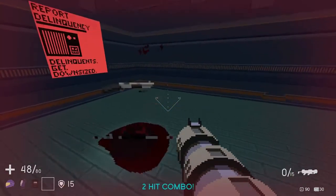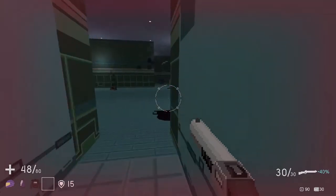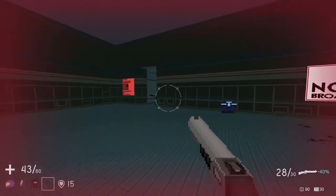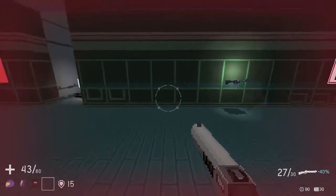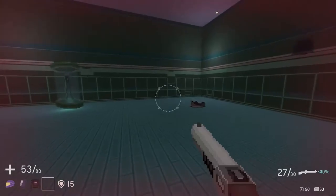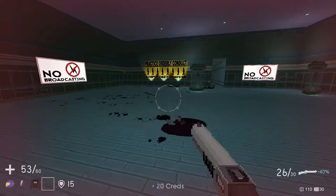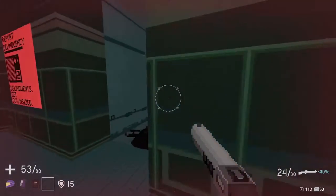Now we have no ammo, so let's try the shotgun. Is there anybody in here? Oh yeah, there is. What's up here? The shotgun is shredding. Pick up the HP. There's money and stuff in here — we actually go around and shoot every single crate on the floor.